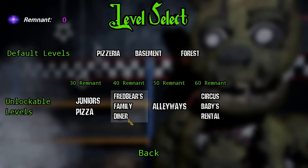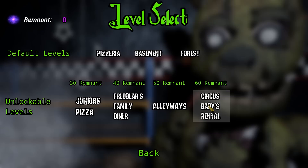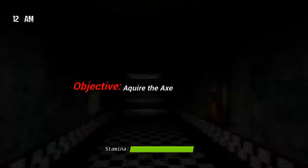Junior's Pizza, Fredbear's Family Diner, Alleyways, or Circus Baby's Rental — which level would you guys like to see me buy in the next video? I really like how Circus Baby's Rental sounds, but let's see what you guys select. But for right now, let's go ahead and do the Pizzeria so we can get some coins.